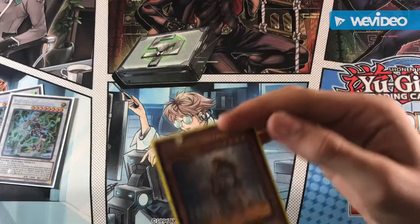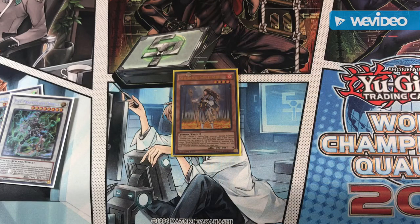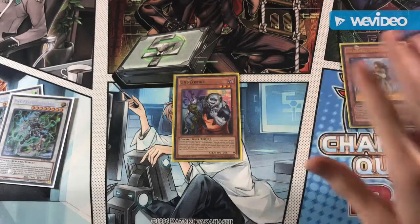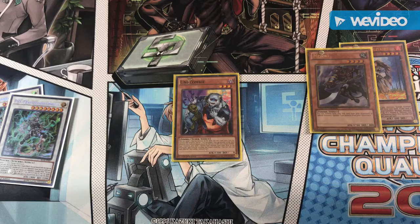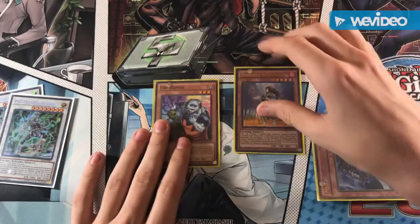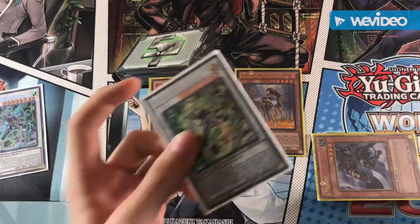So what you would first do is normal summon Shirinui Solitaire — this is the only card you need in hand. You use Solitaire's effect to tribute itself and summon Unizombie from your deck. Unizombie's effect lets you target one monster on the field, increase its level by one, and send one zombie-type monster from your deck to the graveyard. You send Mizuki, who banishes itself to special summon Solitaire back. Because Unizombie upgraded its own level, both monsters are now level 4, giving you access to any generic level 8 synchro.